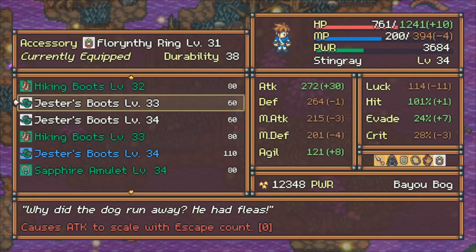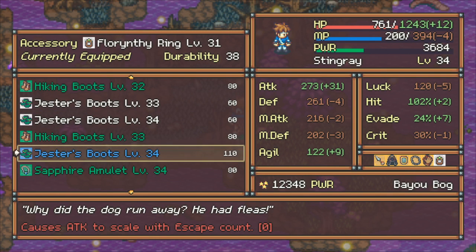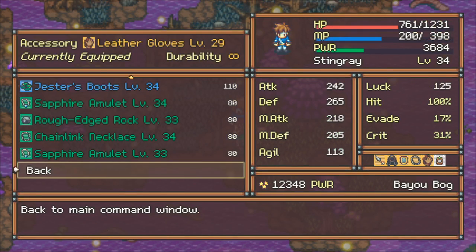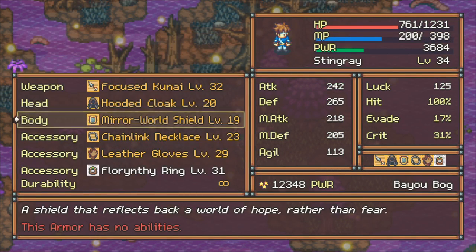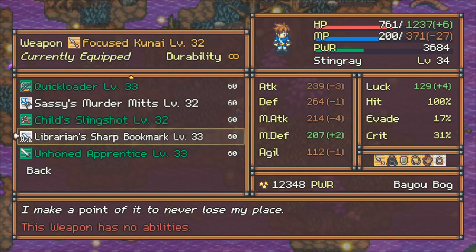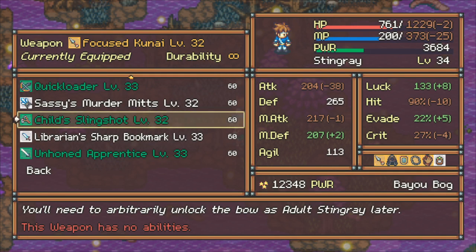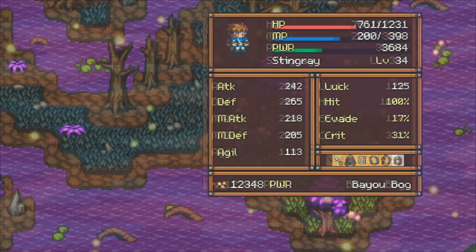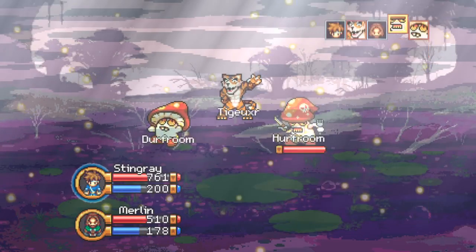I got something that attacks scale with escape count — interesting! So the more I escape, the more that's going to increase my attack. That's quite an interesting idea for an item. The library sharp bookmark, the unhoned apprentice — these are all pretty good weapons. But again, a lot of it depends exactly on how you want to use your character.